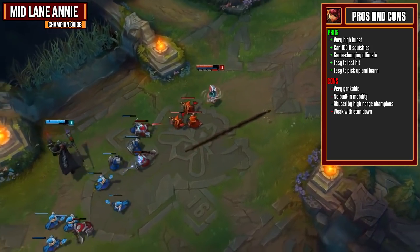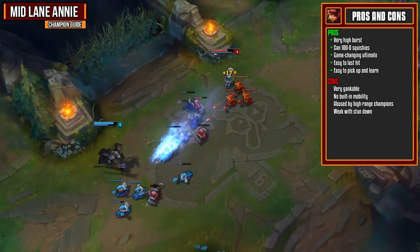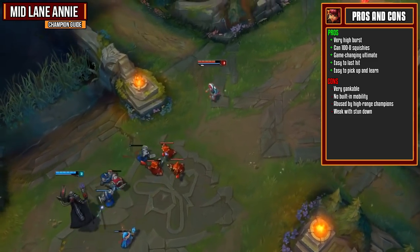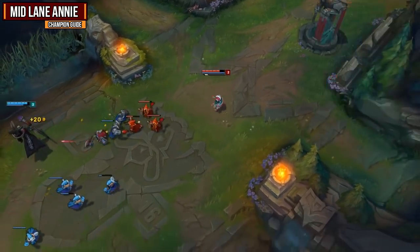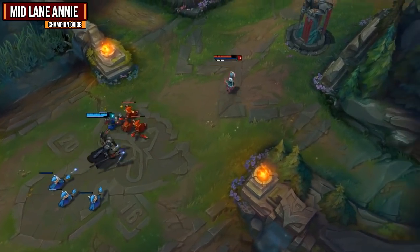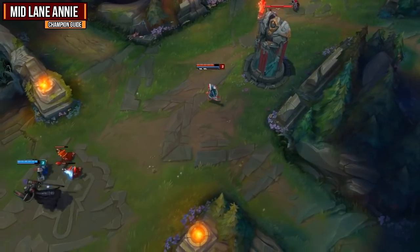Unfortunately Annie's very gankable as she has no built-in mobility. Very often she will be abused by those high range champions, and when she doesn't have her stun up she is very very weak. Despite her weaknesses she has really good ganks and teamfighting ability, and one well-placed ultimate in the late game can win you the game.